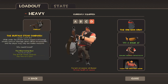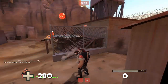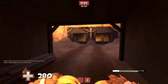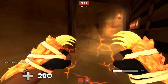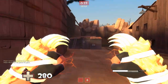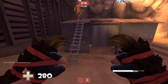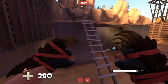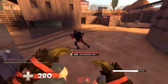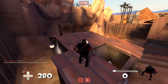For fun builds: the Tomislav, Buffalo Steak Sandvich, and Warrior Spirit. When you eat the steak, you run faster and get mini-crits and 30% faster movement speed. I wonder how fast I'd move combining that with the Gloves of Running Urgently. Heavy is kind of useless for melee no matter how you look at it — he's a big fat hitbox — and I wouldn't recommend a build that removes 20 HP, which is basically 30 effective health if you have a medic.